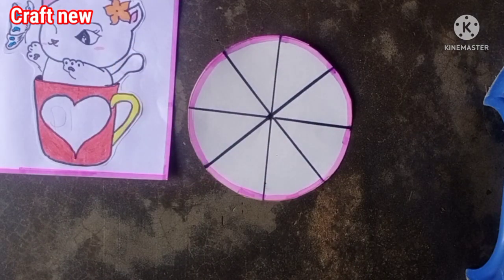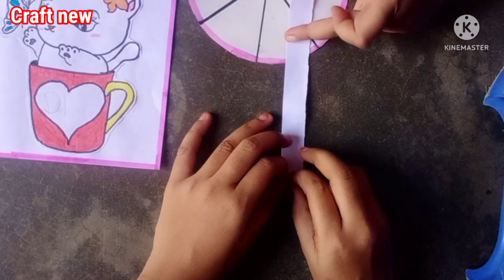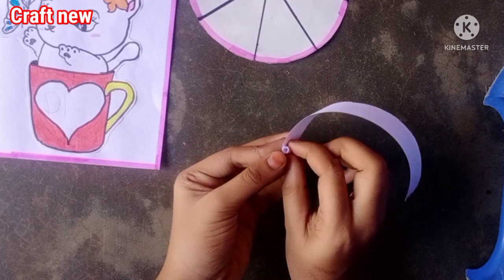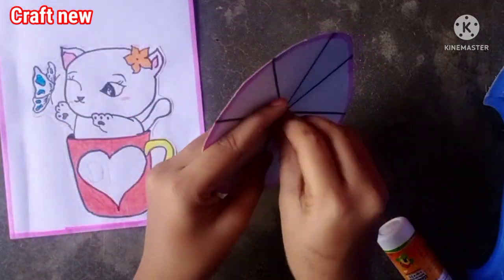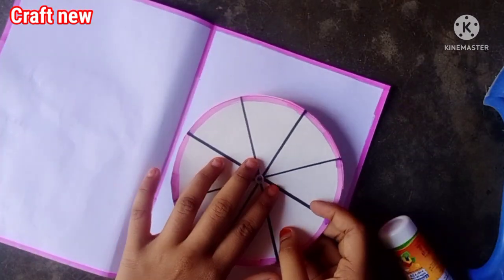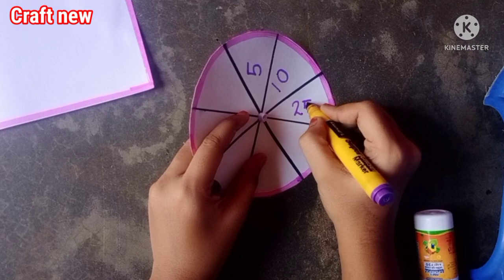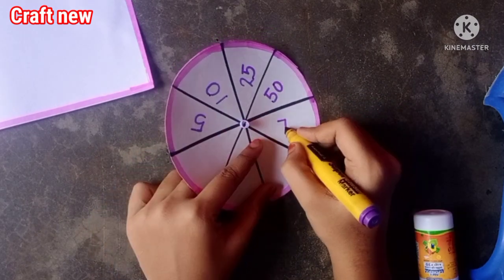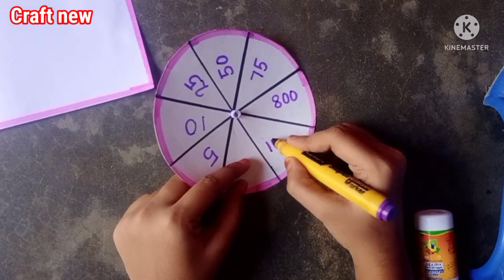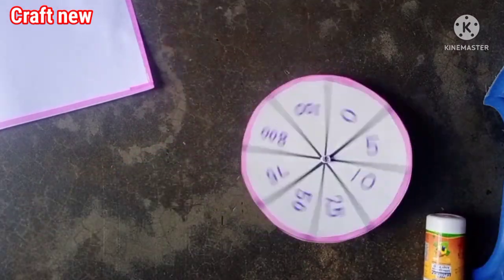We put a hole in the center. We roll the paper and roll it tight — roll a little bit. If you need more time, go and move together to make it tight. Now we have to draw points here: the number points are 5, 10, 25, 50, 75, then 800. I am saying that the points are fine. Then 100. Zero is also around. We knock the point and get a glue.